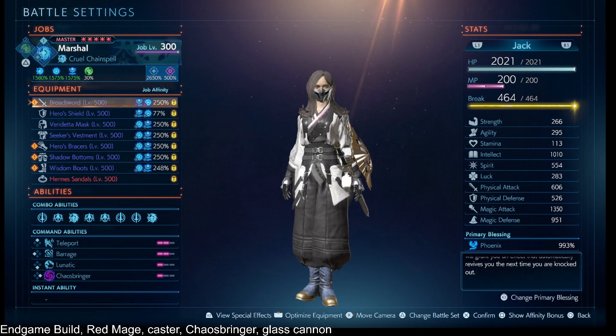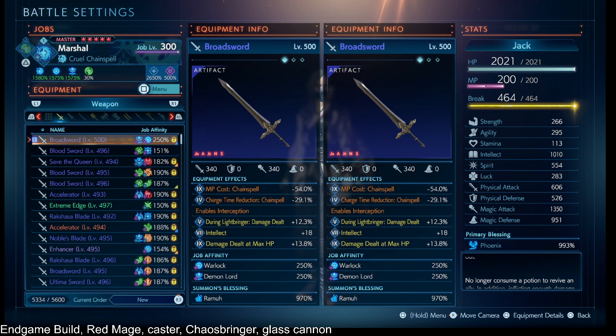On our gear effects, I don't actually want the MP cost chain spell — I just don't have damage dealt chain spell. But we want damage dealt chain spell, as well as charge time reduction chain spell, intellect on every single piece of gear, and Ramu, because Ramu brings out more intellect.